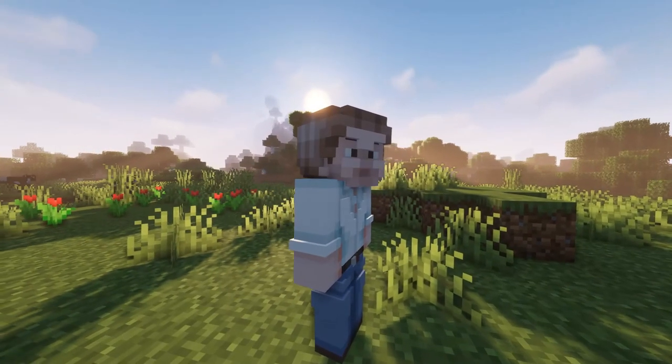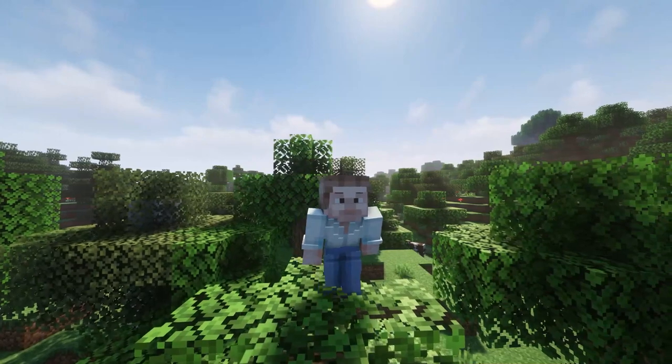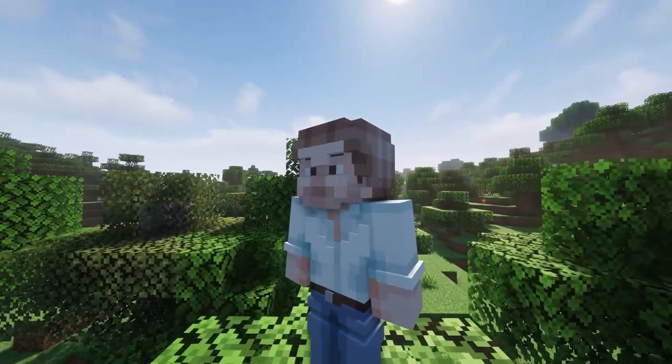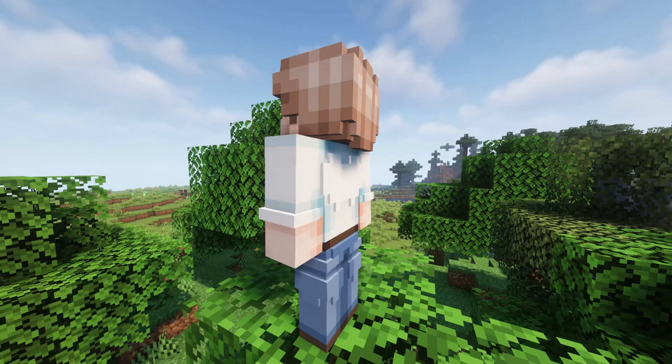This mod replaces the usually flat second layer of player skins with a 3D modelled version. It'll automatically switch to the vanilla 2D rendering when players are further away than 12 blocks to increase the frame rate. Since this mod is purely visual and fully client-side, it doesn't have to be installed on servers and works everywhere.